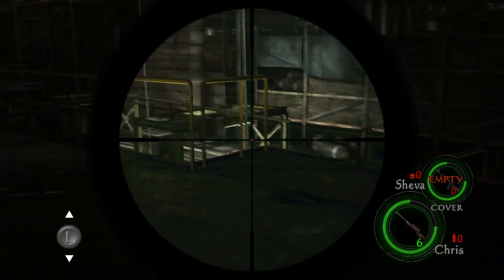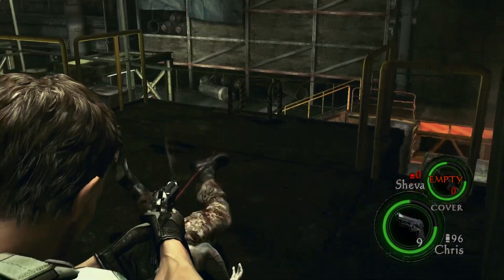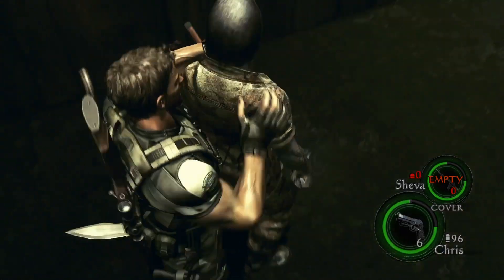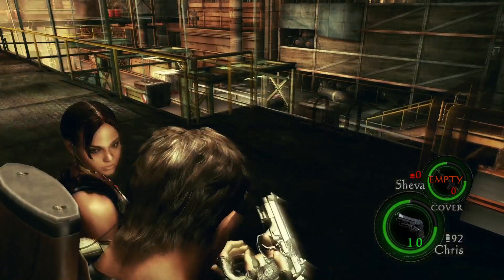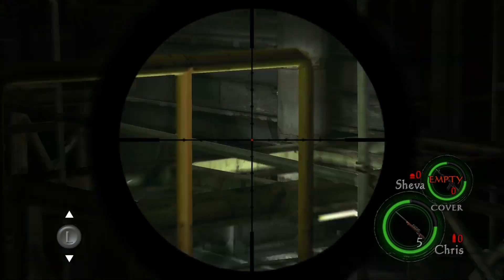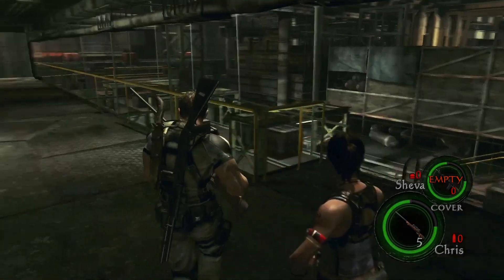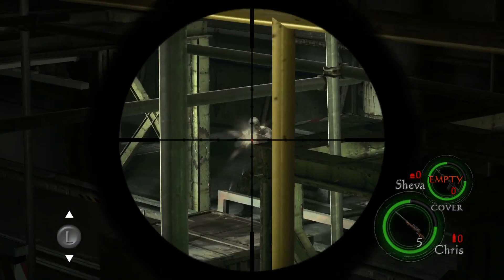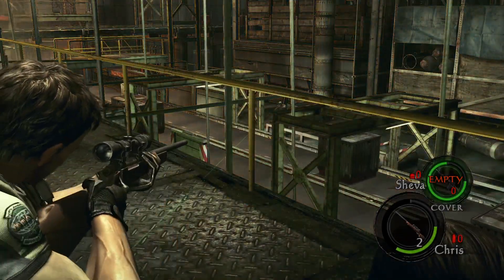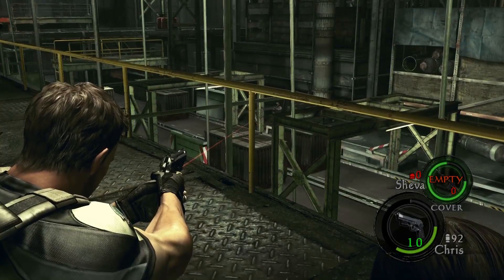I've almost cleared out the enemies. There's one guy just down there I can't see - and there's also this guy. Just finish him off. So that's the end of those guys who are going to keep rushing me. There's still that guy down below, firing at me right now. I missed so many of my sniper rifle shots even though it literally looks like I'm hitting his head. He gets some hits in on me unfortunately, but at least that allows me to use the green herbs.